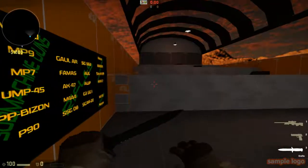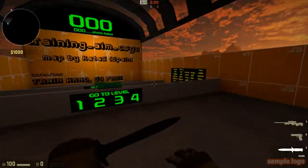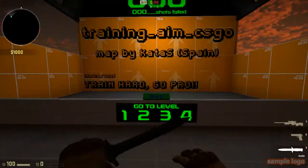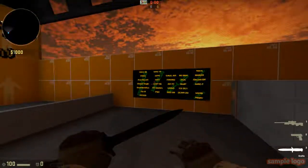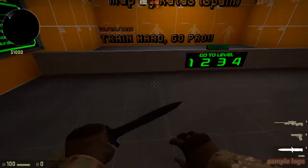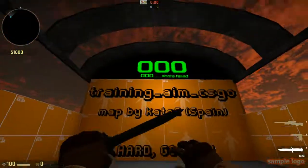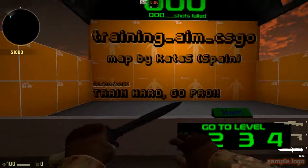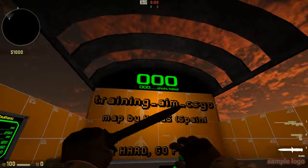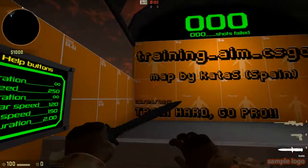I'll make a separate video showing an actual full training session. This was just the basics on how to operate the map. What I recommend is doing a few runs — after each run it'll tell you how many shots hit and how many missed. This has been IPCGeekish signing off.